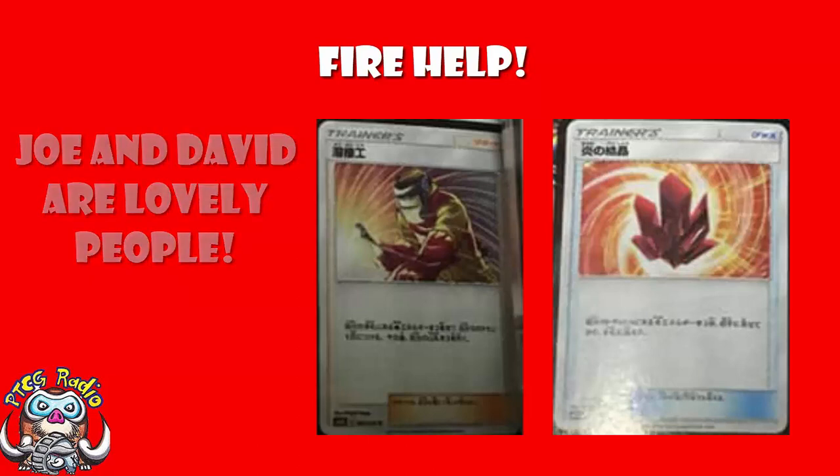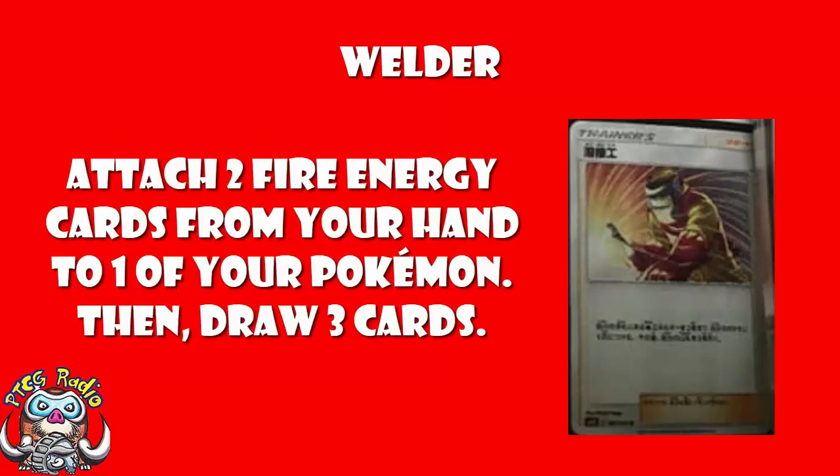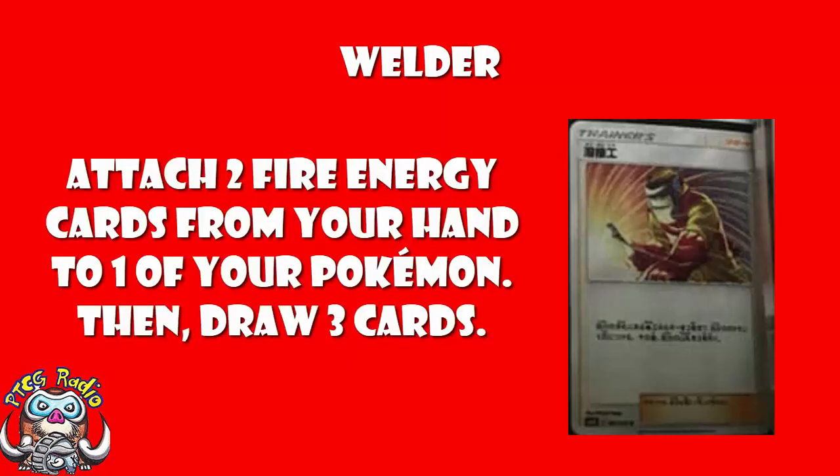Starting off with Welder, it is a supporter card and it reads: attach up to two fire energy cards from your hand to one of your Pokémon. If you do, draw three cards. That just makes sure that you cannot just use it to draw three cards. To be honest, if you just wanted to draw three cards you could use Hau, so I'm not 100% convinced on that - but you get to attach extra energy cards from your hand. This is absolutely ridiculous.